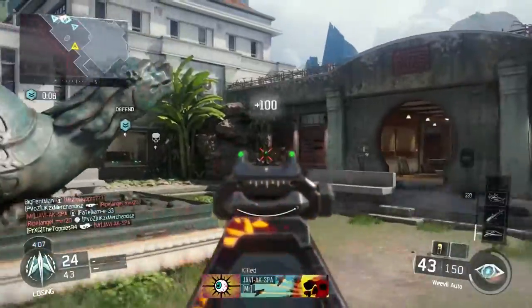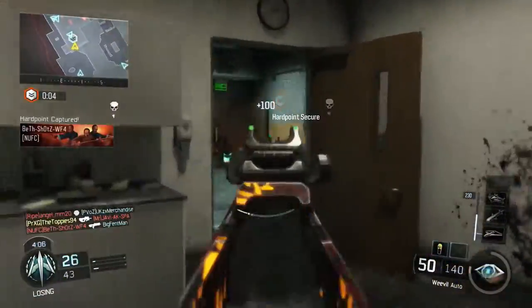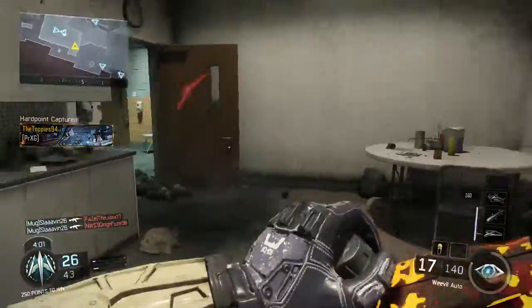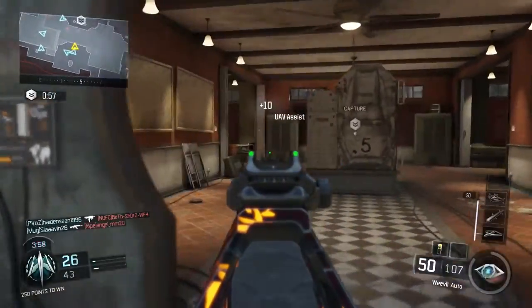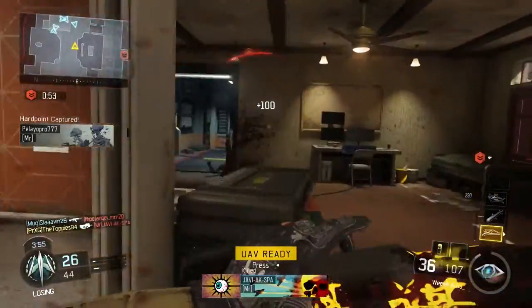The perks are pretty standard apart from Gung Ho. I've taken Gung Ho because the hip fire on this gun is really good, and because it's an SMG it still wants to be played quite quickly even if you are playing far back on the map. Gung Ho means you can hip fire while sprinting so you don't have to slow down — you can keep getting those hip fire kills, and since hip fire is pretty accurate with this gun you can still get headshots whilst using it.